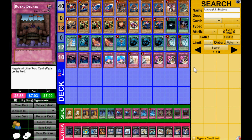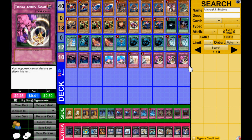Hey guys, it's Gally here, and today I'm going to show you guys the first place YCS Seattle deck — Inzectors, by Michael J. Stevens.